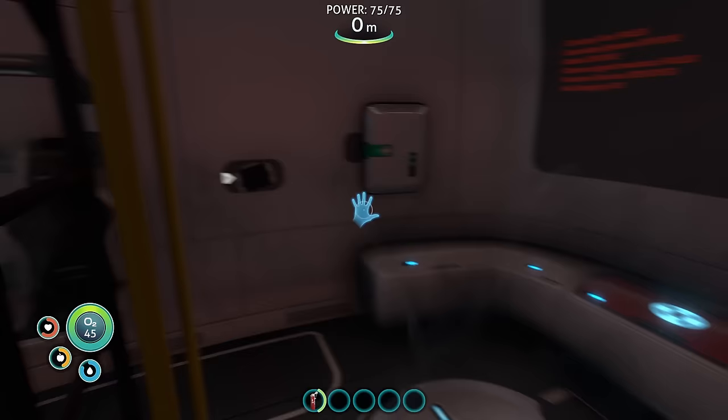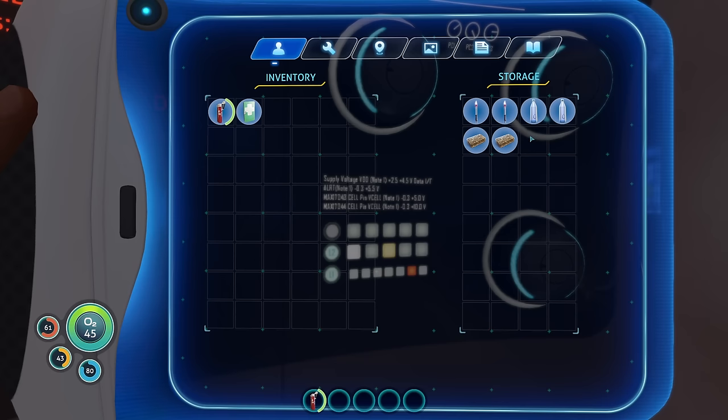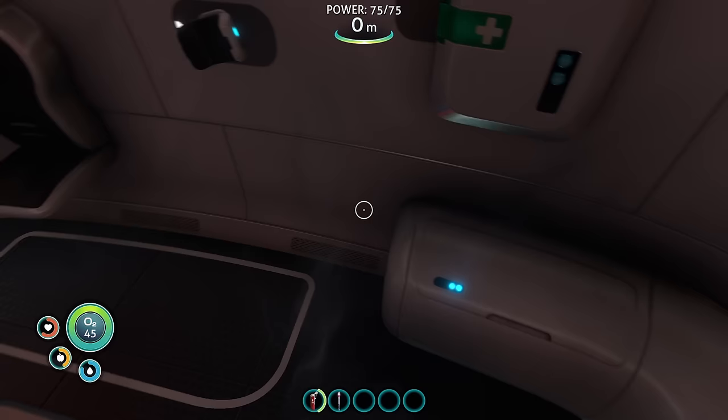We don't actually have — what is it? Open storage container. Flare, filtered water, and nutrient block. So we do actually have things we can use to keep ourselves fed and watered. Disposable ice source — useful for distracting certain predators. We'll take a couple of those. The flares are already in place. What else is there around here? Maybe there's a weapon of some sort — that's normally how these things go.